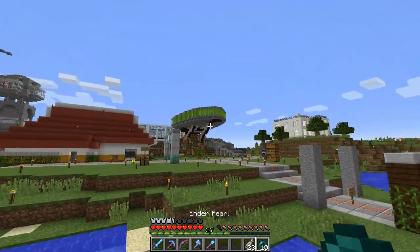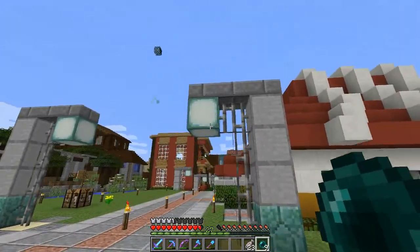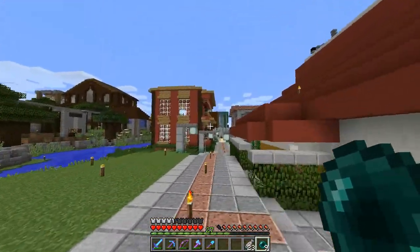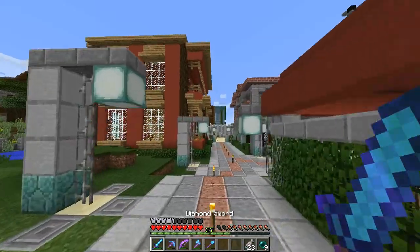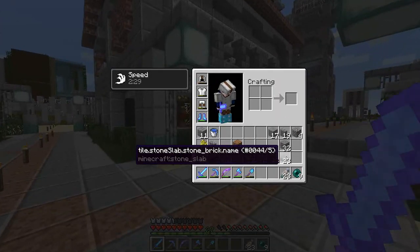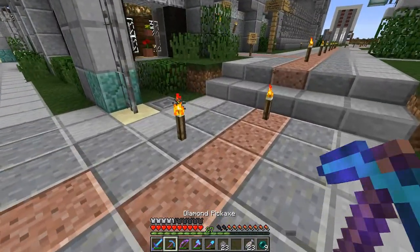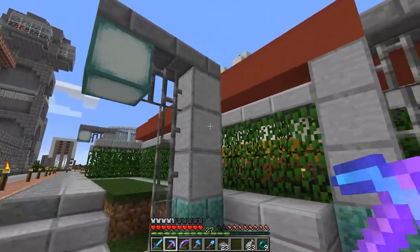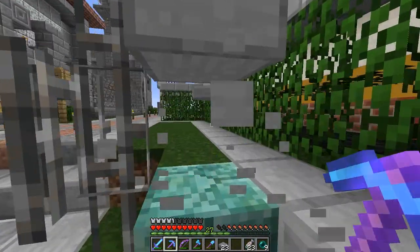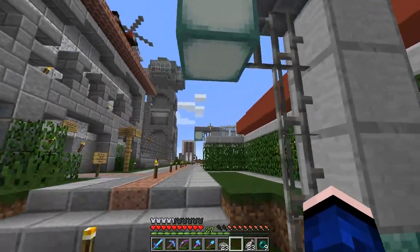But anyways, guys, that's gonna go ahead and do it for me for this episode. It's a little bit different than what I've been doing lately. Look at these guys getting these new blocks and making stuff look fancy. That's a good look for the Modern District, I really like it. This is a new block — the double half slab. Let's see, do I have half slabs on me? No, I don't. It merges into one with two half slabs — that's the old way of doing it. This is the new way.